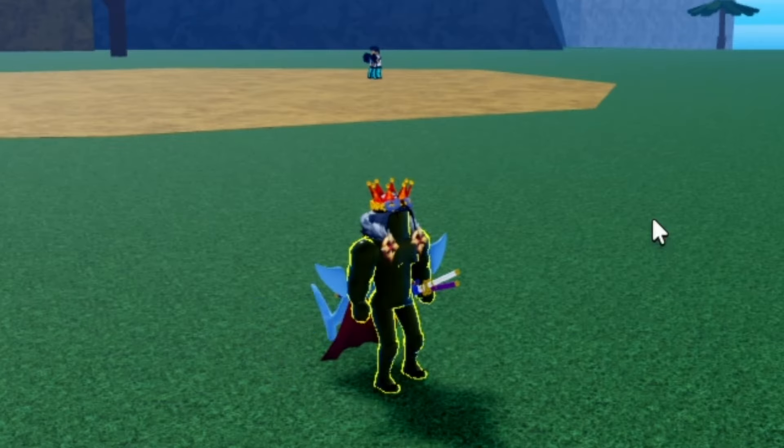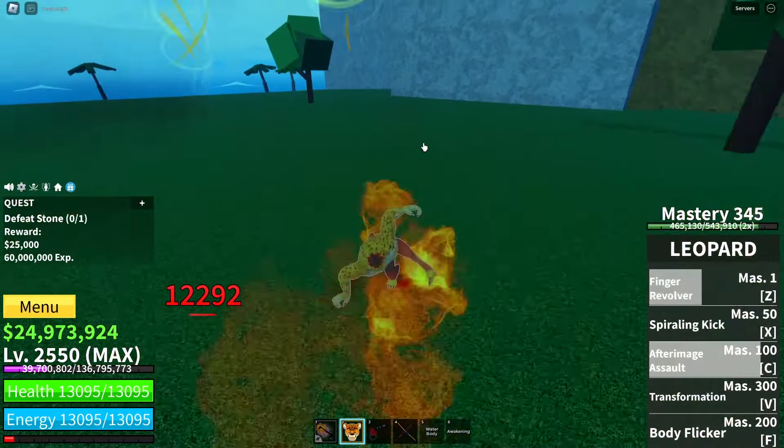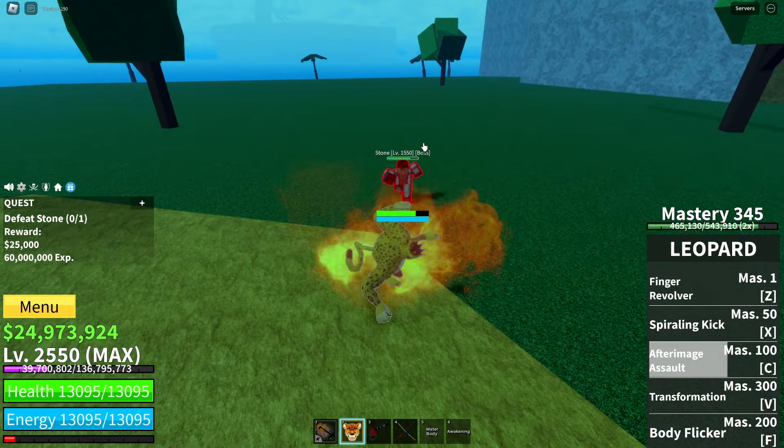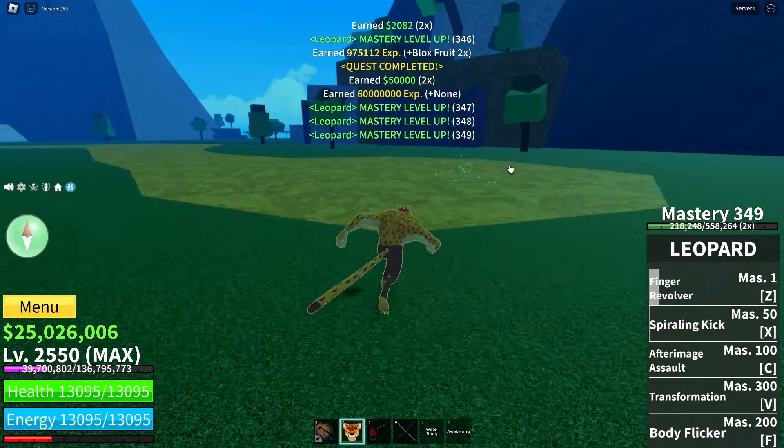You'll find the stone boss just right here. You can hop into this location from the Second Sea and kill this boss super easily. As you can see, no problem beating him at all.